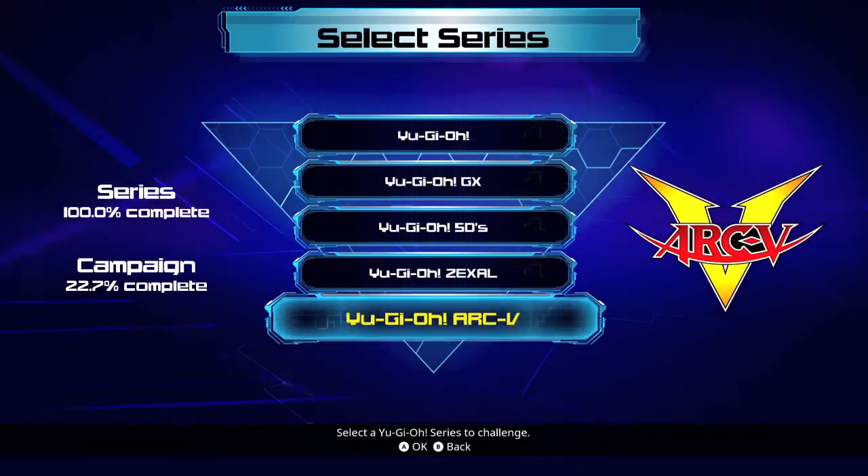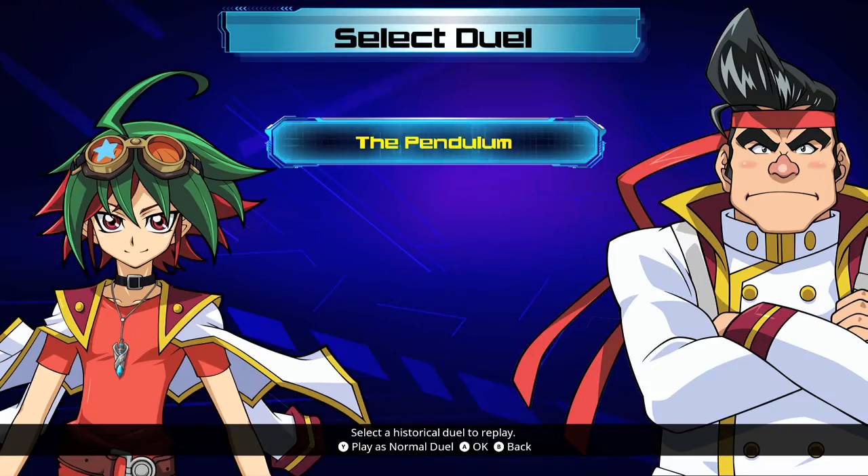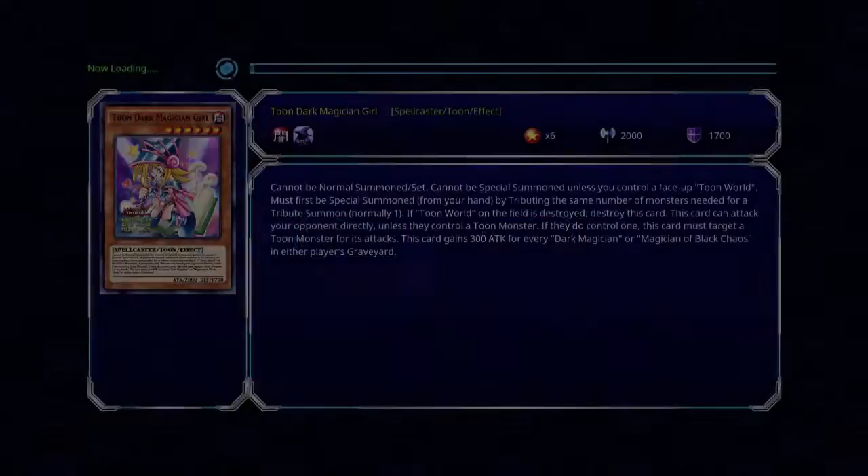What you want to do is go into Single Player Campaign, go to Yu-Gi-Oh Archive, and there's only one duel in here, so you have to hit Y to play as a normal duel instead of Tutorial.